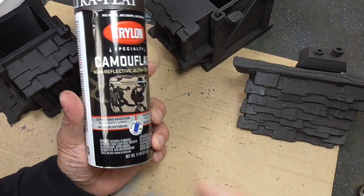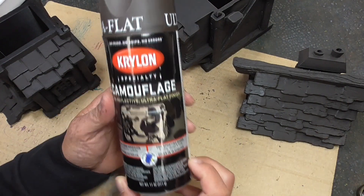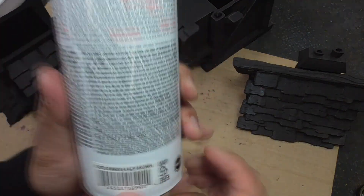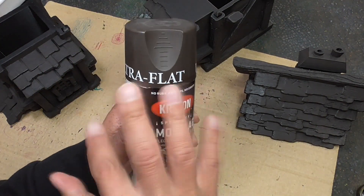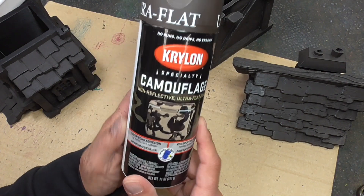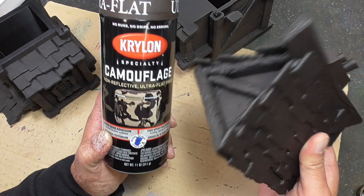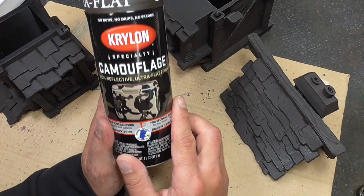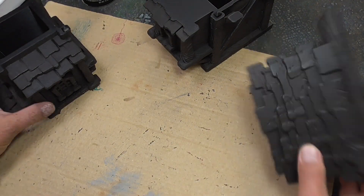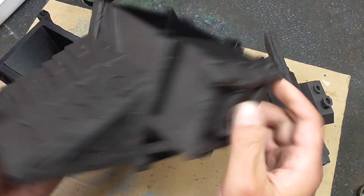The first step is to spray paint and prime everything. What I use is this Ultra Flat Krylon Camouflage Brown — it's the darkest brown I can find that is relatively matte, and it's one of my most favorite primers. The reason you need to prime is so that the acrylic paint will stick to the model better. This is going to be a great color to be able to paint up warm colors onto this building. I do have a fourth piece that's drying outside right now.